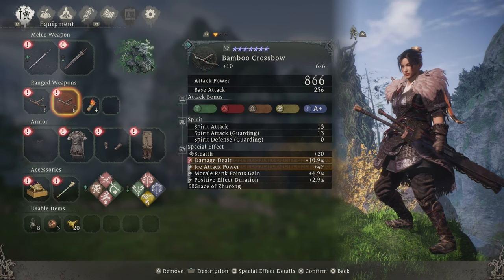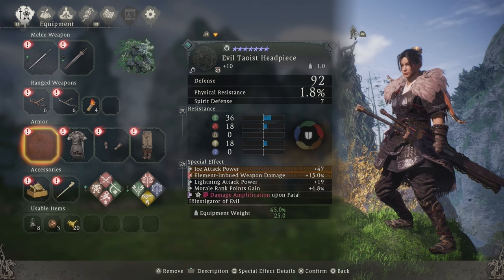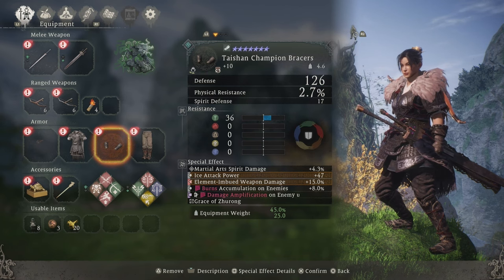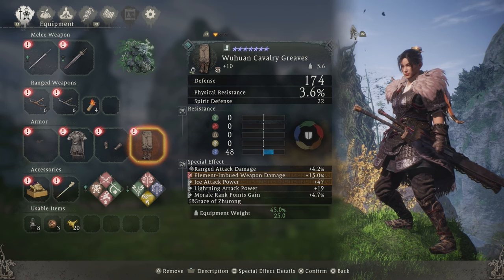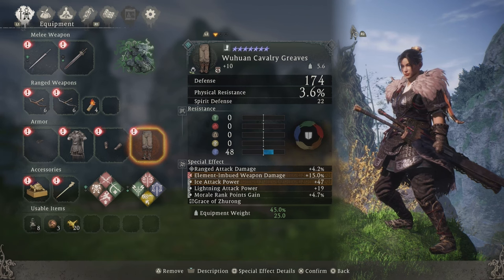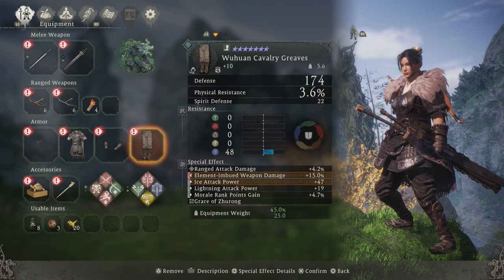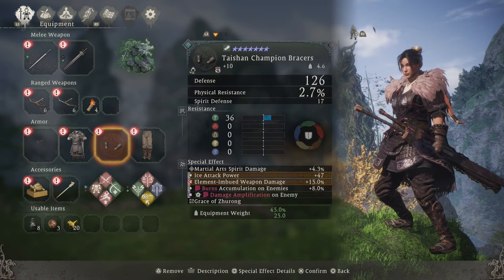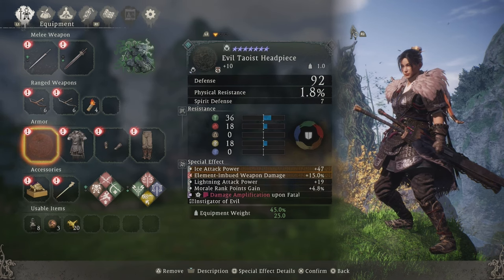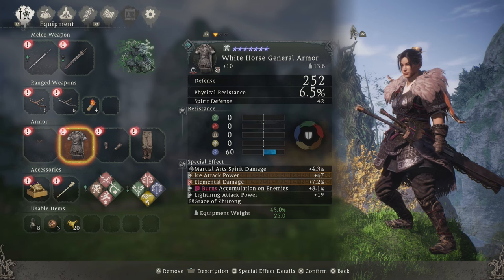For our main armor pieces, try to get the set bonuses on medium or light armor. That is because the main damage dealer — elemental imbued weapon damage — can only be put on light or medium weight armor. So in order to get the highest damage possible, try to get your set on light or medium armor. You will need ice attack power and elemental imbued weapon damage probably in your premium slots, morale rank points gained, and whatever you choose to run as your secondary element. I tend to keep it to lightning, so I added lightning attack power. Other good effects to add are burns accumulation on enemies, damage amplification on fatal strikes and critical blows. If you are using any heavy armor pieces, I suggest you add elemental damage as your special effect since you won't get to use the elemental imbued weapon damage.